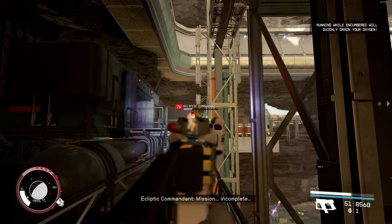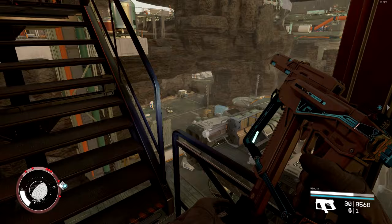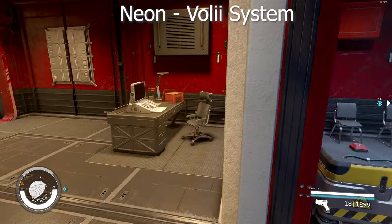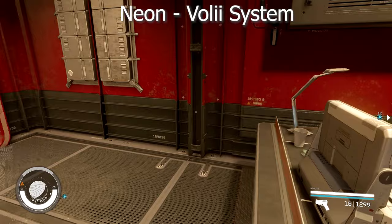To get started, the easiest Contraband chests you can find in the game are simply at various city security stations. For example, if you head over to Neon Security you'll find a room with a bunch of these kinds of chests. These are used if you ever get captured and they hold all of your stolen items, however there is one you can unlock that contains Contraband items.